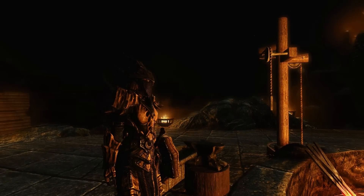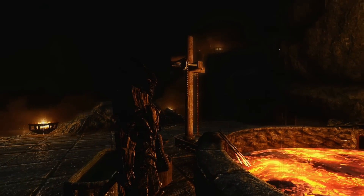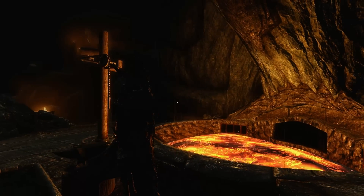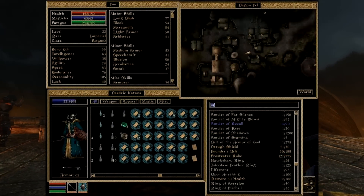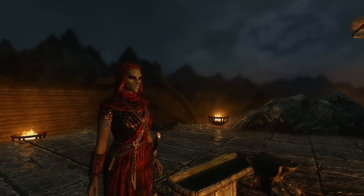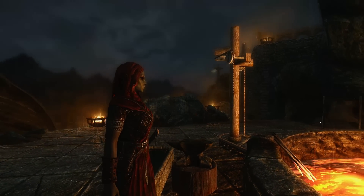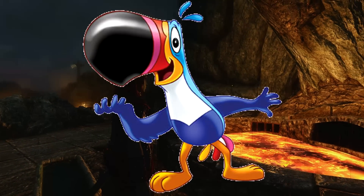Now by armor slots, I mean how many individual pieces of armor we can select to wear. In the history of Elder Scrolls games, there have been many changes to the armor system. In Morrowind, the player had the choice of clothing and robes, and then on top of that they could add armor pieces such as the helmet, cuirass, greaves, left gauntlet, right gauntlet, left pauldron, right pauldron, and boots. So if you wanted to mix and match these pieces to achieve the color scheme of Toucan Sam, theoretically you could.